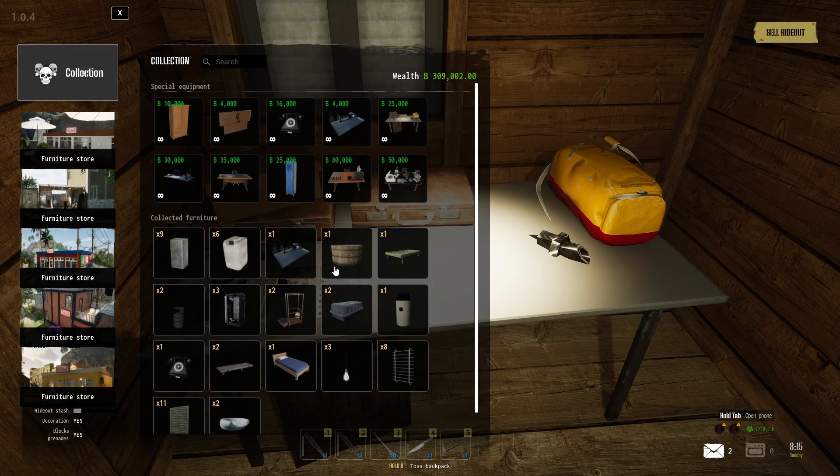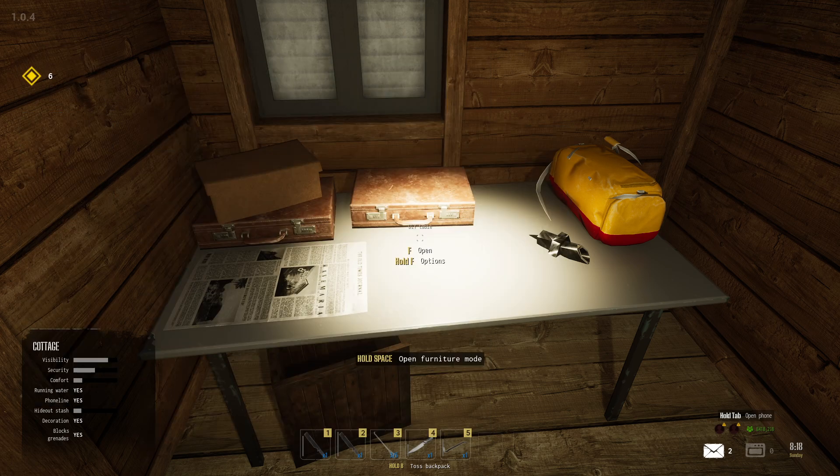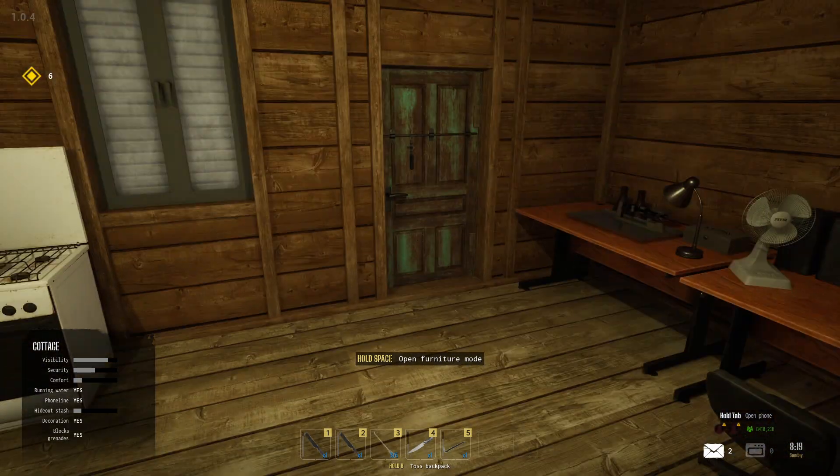If you want to place it a little bit later in your hideout, you just need to go to furniture mode with Backspace — sorry, Spacebar — and take the dive table. So first of all, what do you need? At the starting area you can buy everything; you just need to go to the general store.